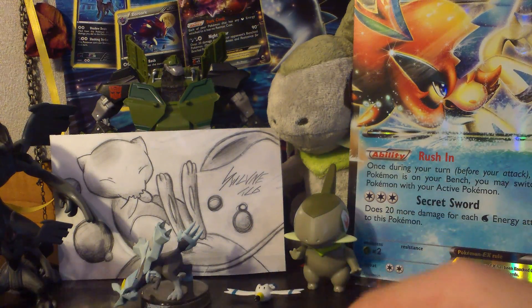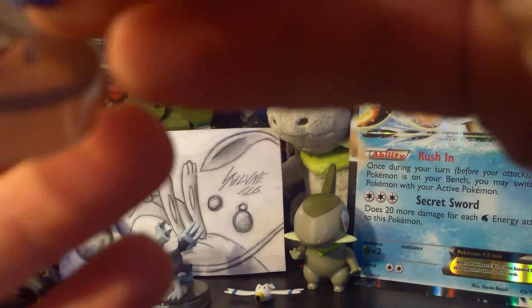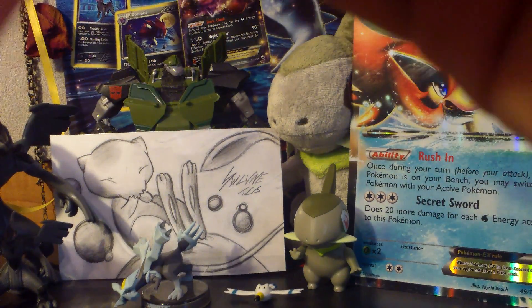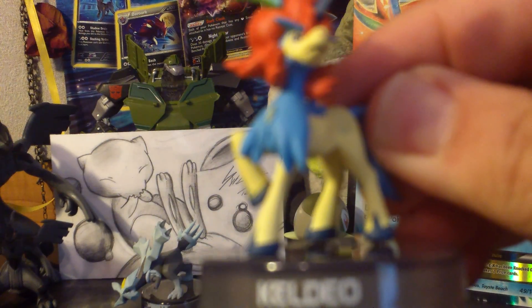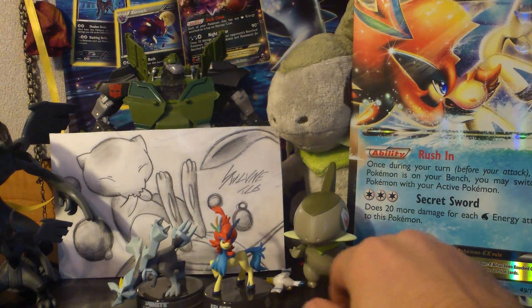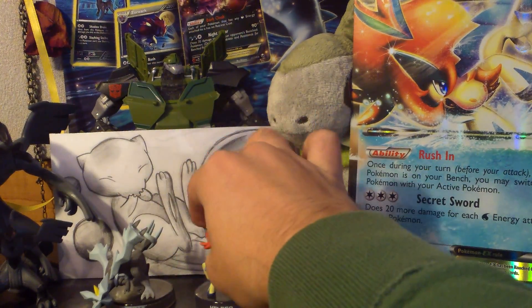And then you get this awesome little Keldeo figure. I'll put it together right here. He is in his Resolute Form. Here's Keldeo. Put him back there, right beside — let me fix Wingo there — put him beside Kirin and Keldeo.